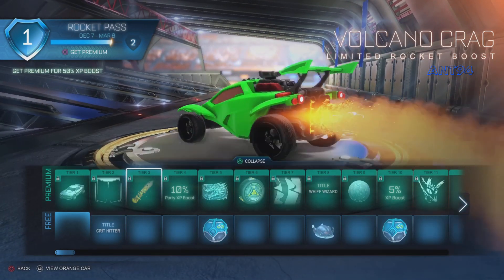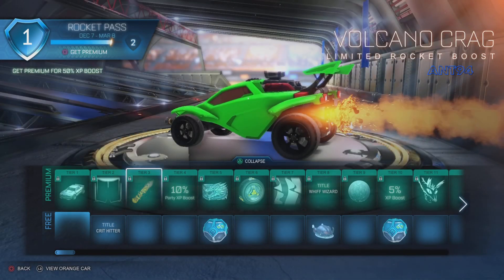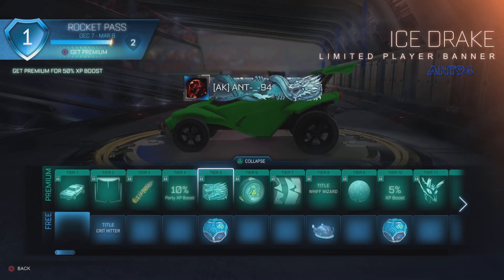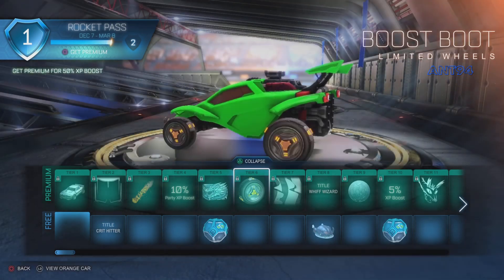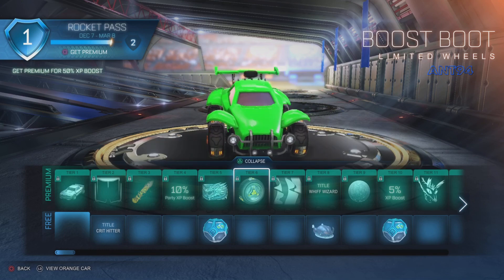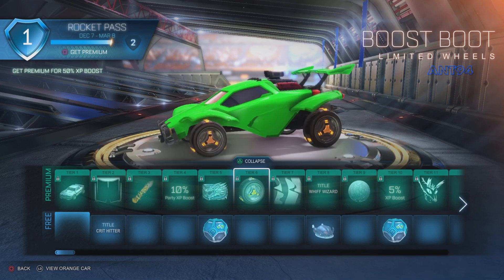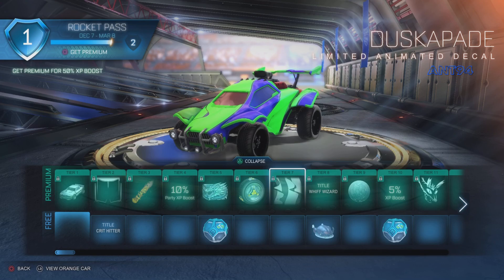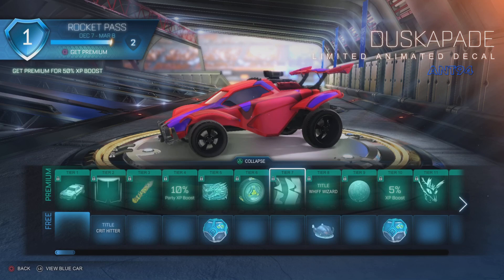We've got a boost and I like the sound of it - it probably won't be as nice in game but it does look kind of cool. We've got some XP and a cool banner called Ice Drake. Then we've got some wheels - I think we've seen similar ones before, but these are boost wheels. It's literally the boost pad on the wheel, very different. Switching between each side you can see it's a bit different.